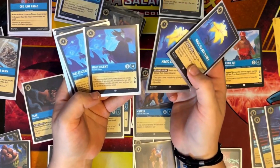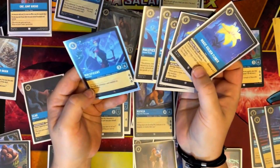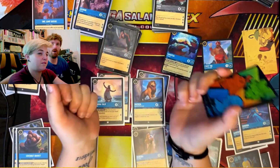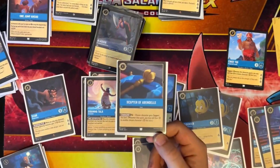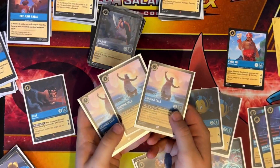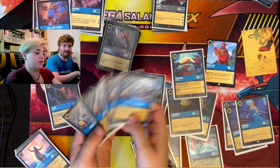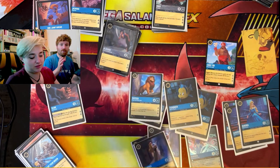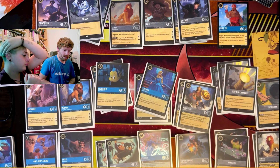Maleficent gets you two lore every time you quest with her but doesn't do much else. We're just going to add the new additions in and show you what we've got of the structure that works. So the additions are four coconut baskets, four Detective Mickey, a Scepter of Arendelle, and three Grandma Talas — we want the fourth but haven't got one yet. We also have the four Develop Your Brains. We've now added in Tamatoa, which we think will be good because of the amount of items being played.